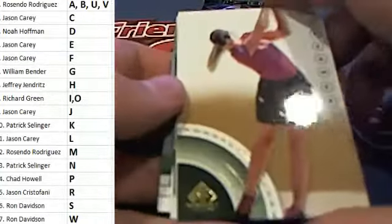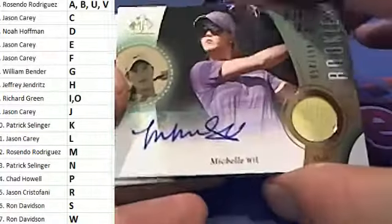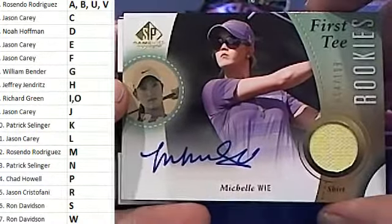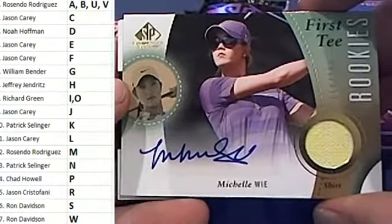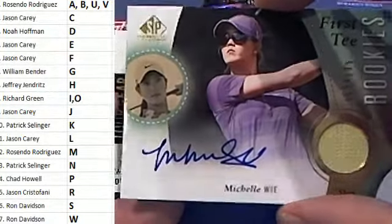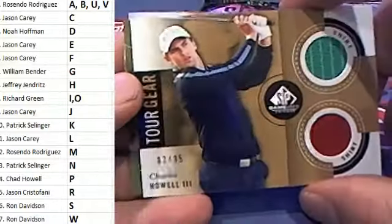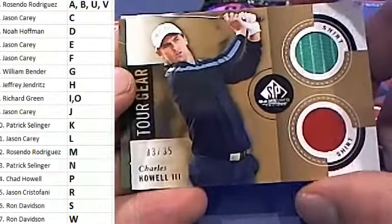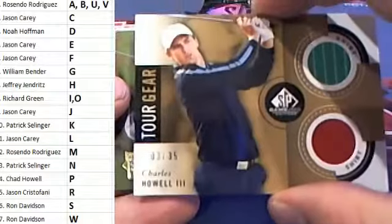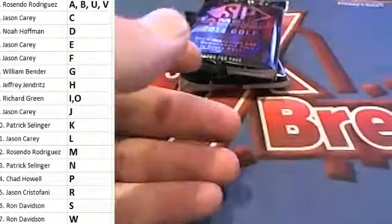Here we go — Paula Creamer, dummy card. Oh, good one — Michelle Wie, won the US Open last year from the LPGA, 54 of 199. Very nice, Ron D, that is you sir. First Tee rookie auto, Michelle Wie — nice hit man, that is awesome. Here's Charles Howell the Third, three of three, 35 shirt card right there, letter H. Jeff J, that is coming out to you Jeff J. Guthrie, Guthrie, Guthrie and Norin.